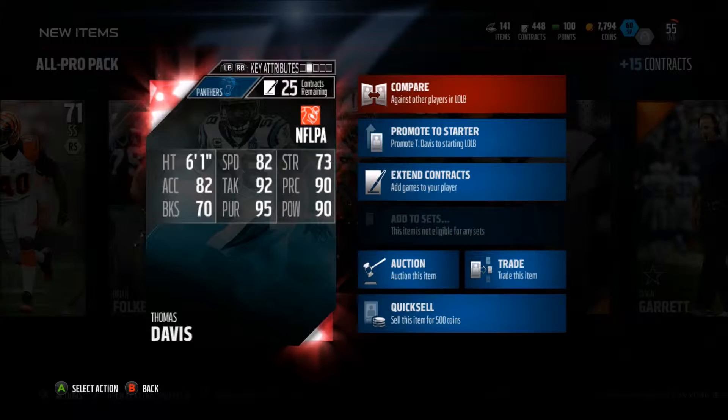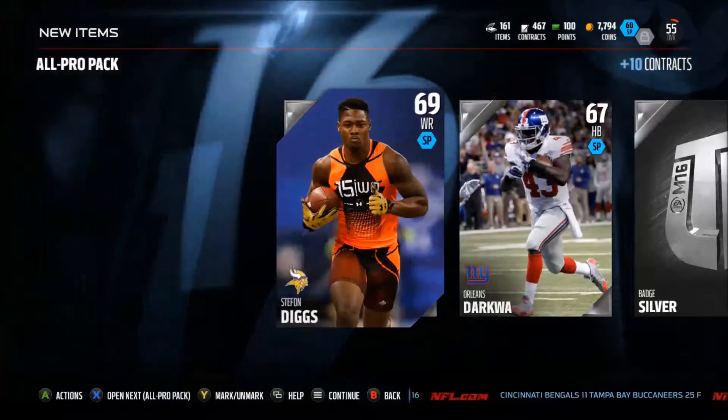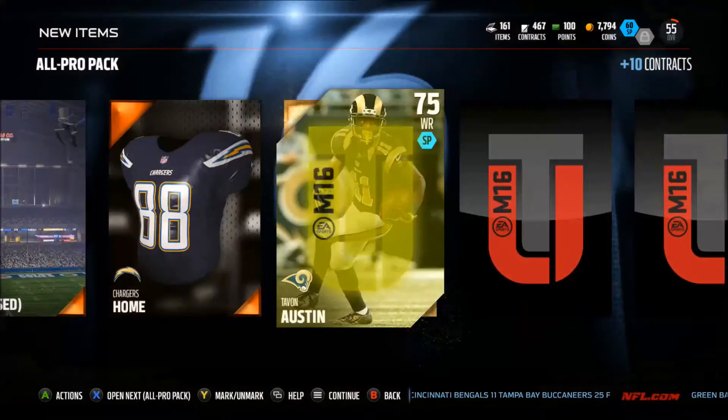Let's check Thomas Davis — let's see what he's got. He's got 95 pursuit, 92 tackling, 90 play recognition, and 90 power. He is a great linebacker, going to be starting. That jump cut was because I got so hyped everything just shut off — my Madden just crashed, everything went out. But it was worth it for that Thomas Davis.